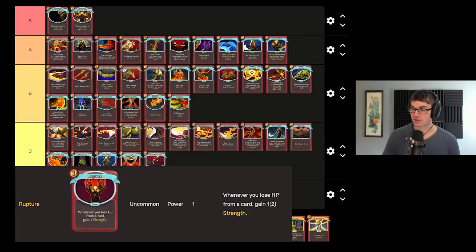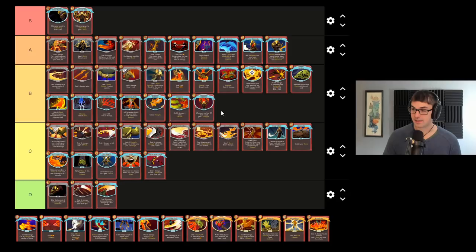Rupture is a somewhat slept on strength scaling card. Right up there with Inflame, it's relatively inexpensive. The problem with it is that you have to lose health from one of your cards in order for Rupture to give you strength. Now there are a few cards in Ironclad's pool that'll do that: Bloodletting, Combust, the rare card Brutality. You can also take damage from playing curse cards with the Blue Candle Relic. One of the most unnoticed interactions a new player might miss is Rupture with the Pain Curse. Pain does one damage to you each time you play a card, and every single time it does that, Rupture will give you strength. The combination does a lot of damage to the player, but you gain strength so quickly that it's super powerful. Highly recommend Rupture with Pain.